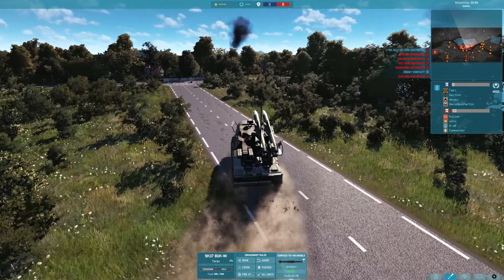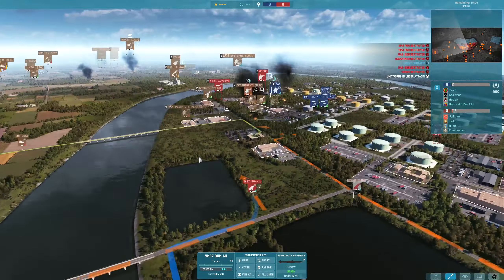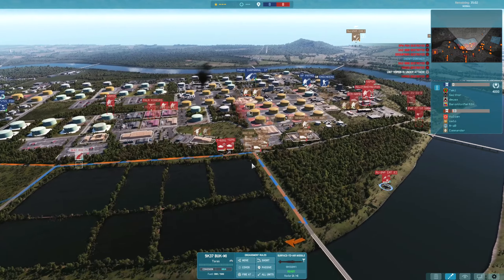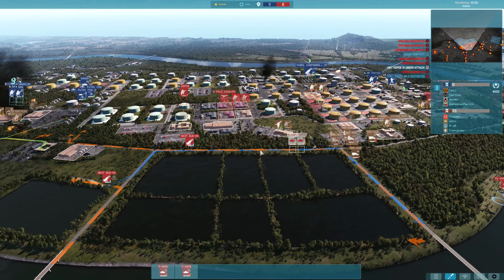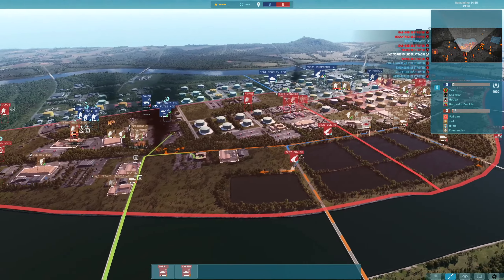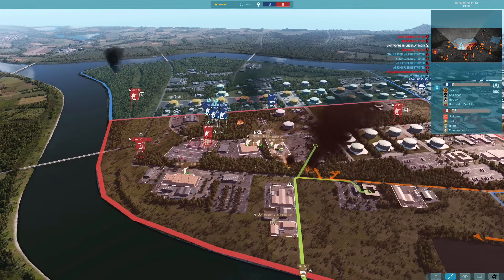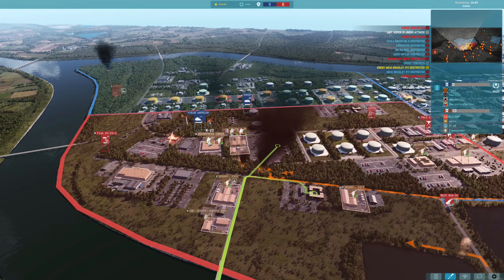Two missiles missing, two left — I think one had only one left. I love how it's modelled on the actual unit, really cool. Now the T-62 is heading over to the left hand side to help deal with the Foxes, which were causing a lot of problems, so we need to shut those down.